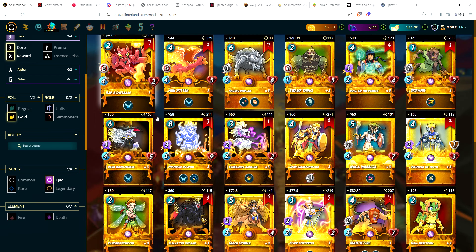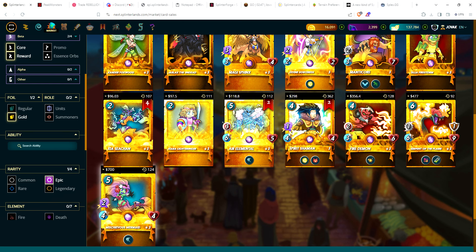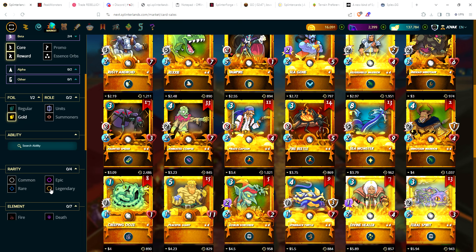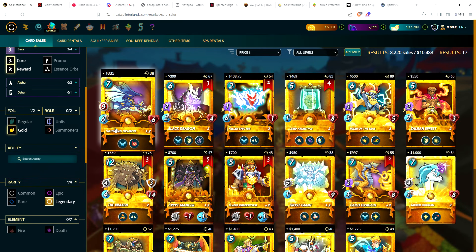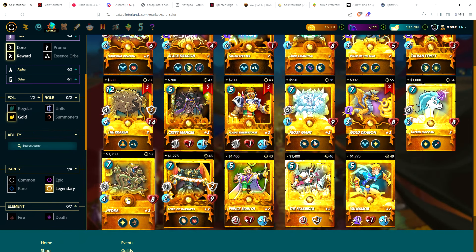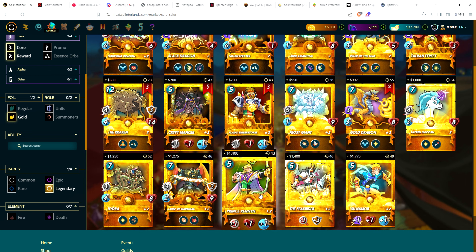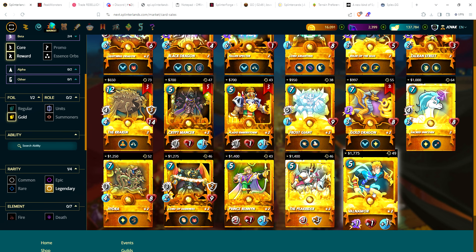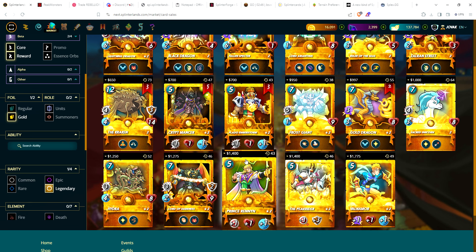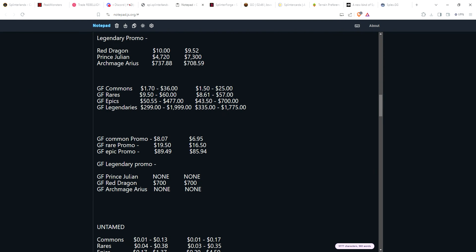Beta gold foil epics: cheapest is Imp Bowman at $43.50; most expensive is a single copy of Mischievous Mermaid for $700. Beta gold foil legendary cards: cheapest is Lightning Dragon at $335, only one copy available. Single copies at the bottom: Hydra $1,250, Lord of Darkness $1,275, Prince Rennan $1,400, Peak Witch $1,400, and a single copy gold foil Valnamor for $1,775. Extremely rare cards, extremely low print run, very pricey.